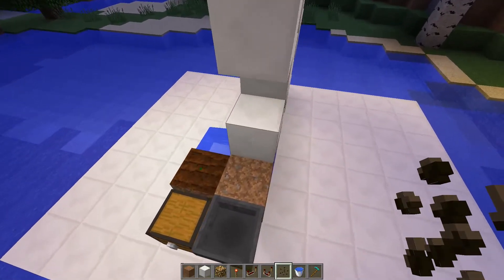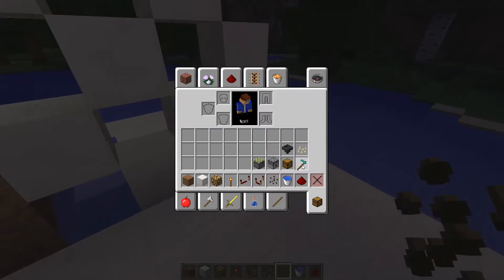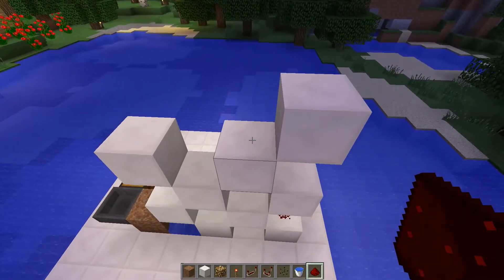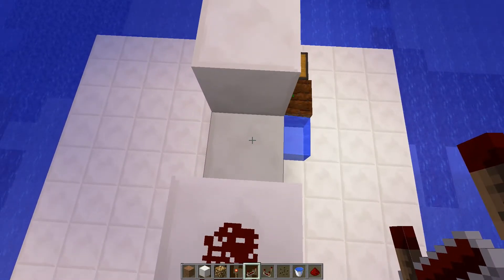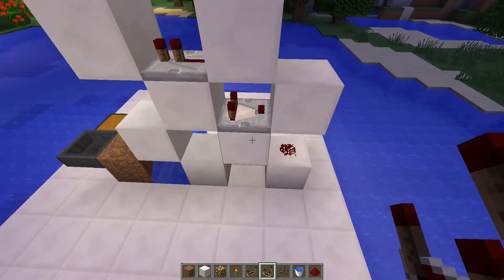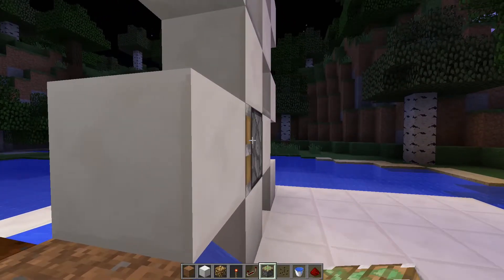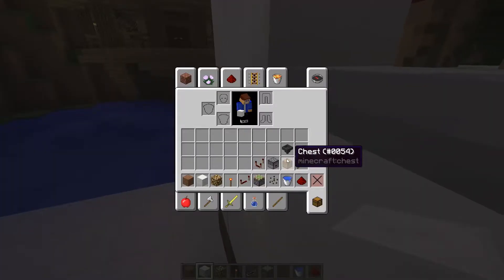Depends what you want to do. Then you have to put some redstone in here, some redstone in here, then a repeater facing this way right here and a redstone comparator facing that way in here. Then you have to place a piston in here, then a block in here.